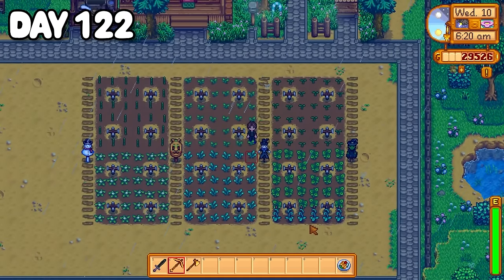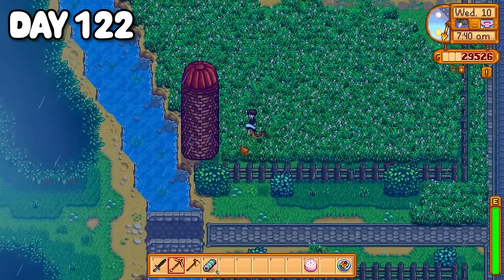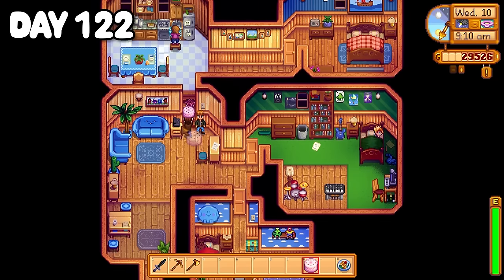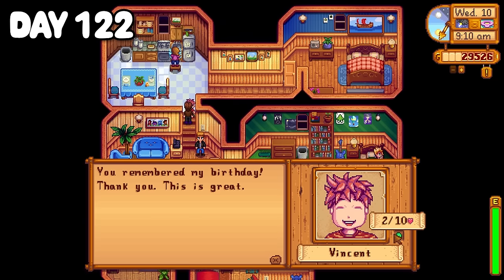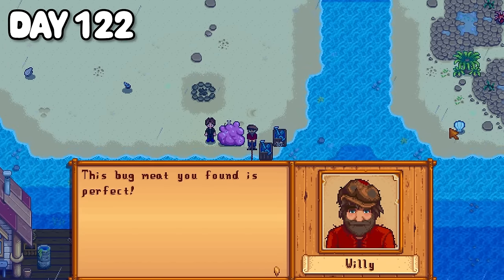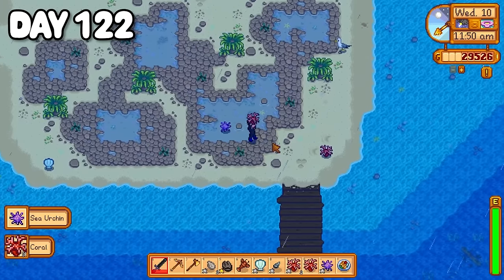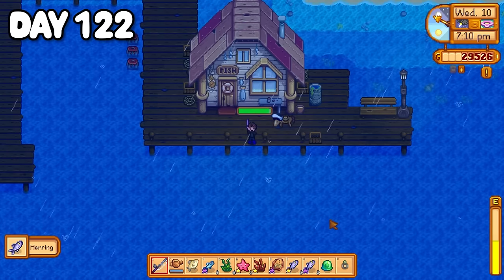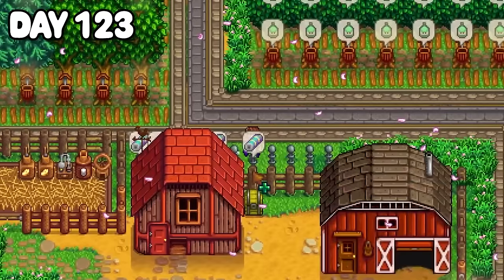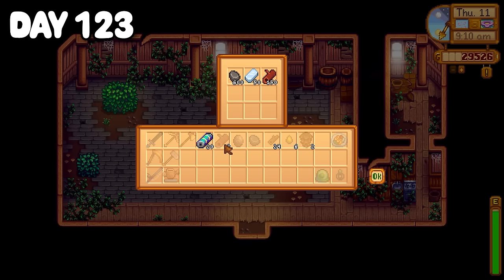For the third day in a row the rain was pouring on day 122. I collected up some batteries from my lightning rods and praised Zeus because it was another thunderstorm. Today was also Vincent's birthday so I bought him a delicious pink cake. Down at the beach I found Willy fishing with that bug meat I had caught, and I don't mean to be rude but — thanks Willy, I'm never gonna get that image out of my head. After foraging on the beach I set up shop on the pier and fished the day away. Day 123 the sun was shining again and my lightning rods had finally proved themselves useful — look at all those batteries.